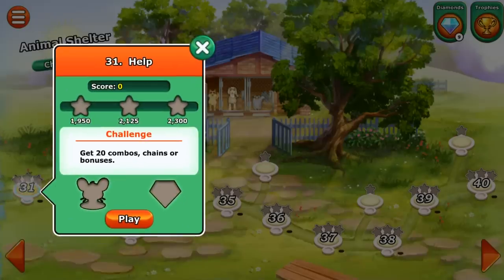All right, let's do this! Chapter 31: Help. Our goal today for the challenge is to get 20 combos, chains, or bonuses, as well as that ever-elusive mouse. So let's dive in and see what it's going to look like. I'm so excited.